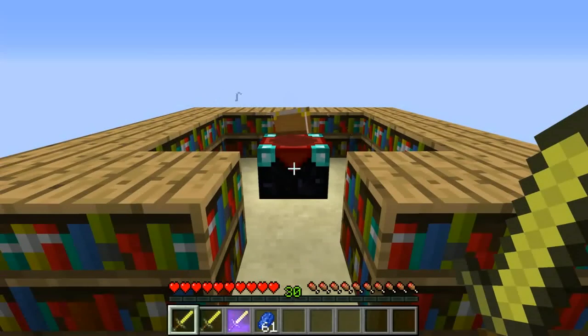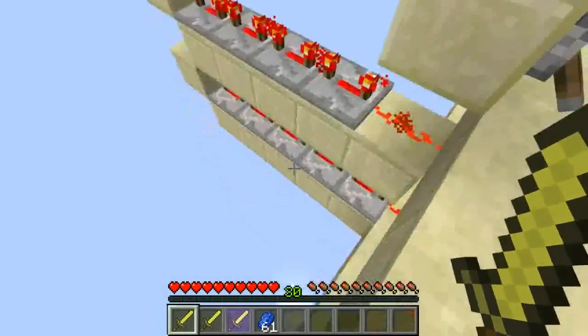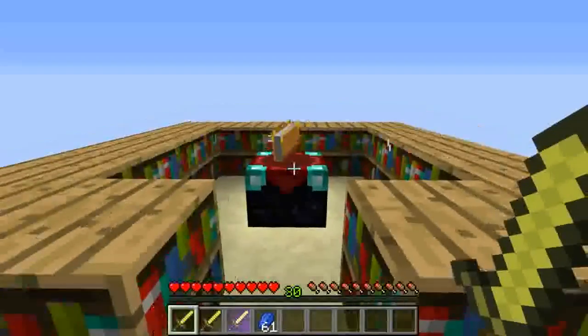Well, that's easy — Redstone. So as you can see here, I've created a little redstone contraption to pull down all these bookshelves after I've hit the enchantment table.